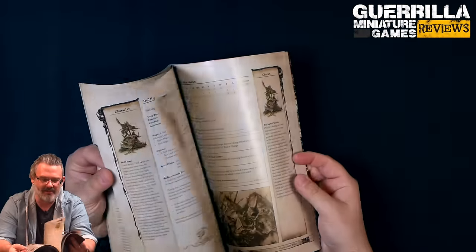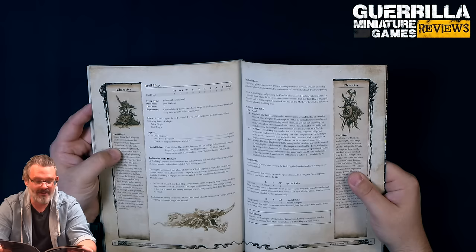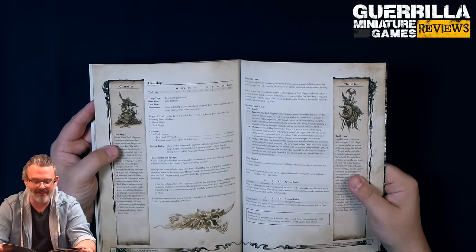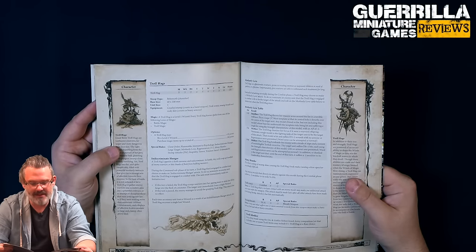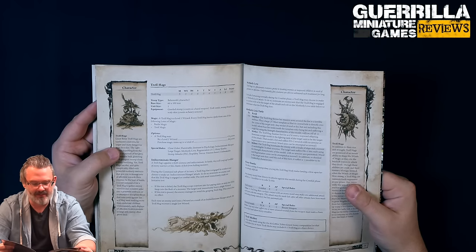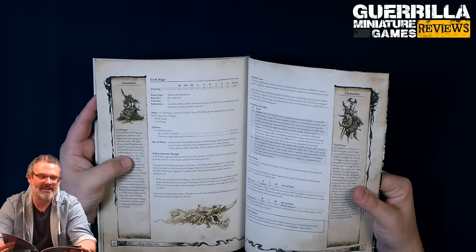Now the units - Troll Hags. They're not fighters by any stretch of the imagination even though they're a big beefy monster. They're Weapon Skill 2, Ballistic Skill 2, Strength 6, Toughness 5 with 6 wounds, 3 attacks, Initiative 2, and Leadership 8. They're casters. They've got Gnarled Stumps as a hand weapon, Troll Vomit, Swamp Breath, and Scaly Skin which is heavy armor. They're level 1 and know one spell from Battle Magic or Troll Magic, can be made level 2 for 35 points, and purchase magic items up to 50 points. Special rules include Close Order, Flammable, Immune to Psychology, Indiscriminate Hunger, Large Target, Motherly Love, Regeneration 5+, Slimy Shanks, Stomp D6, Stupidity, Terror, Timber, and Unbreakable - kind of like a giant that's also a troll.